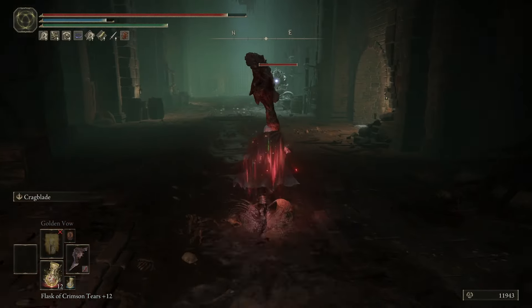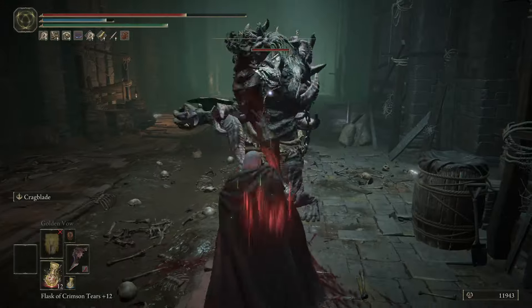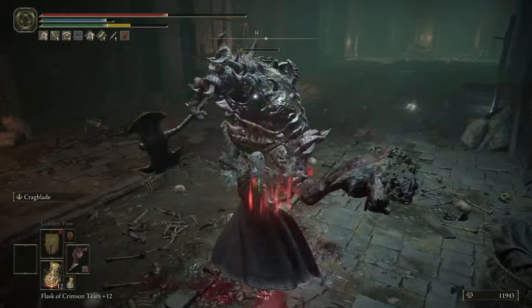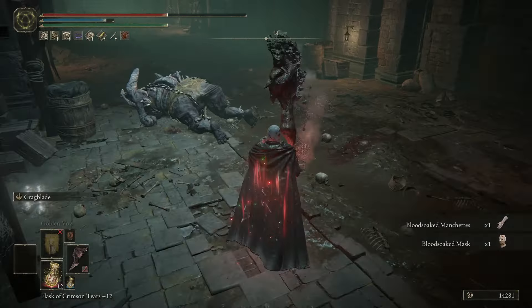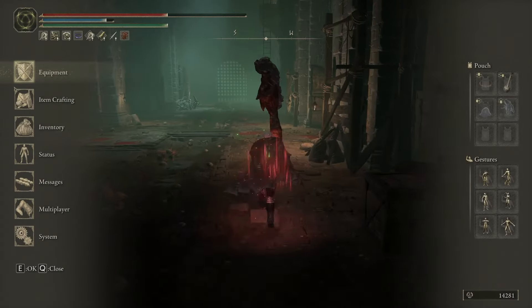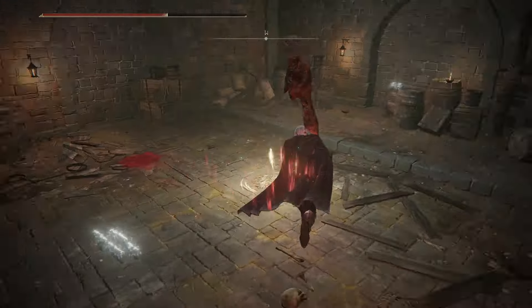And let's say there's another boss here. When you're doing this charge attack, I think you have a little bit of hyper armor, so it's less easy to interrupt your attack. That's why you want poise. And yeah, that is pretty much the build.